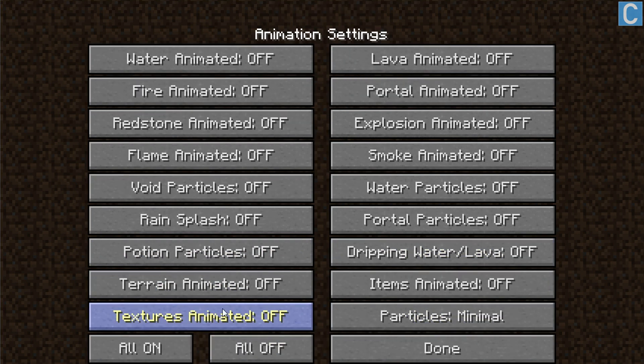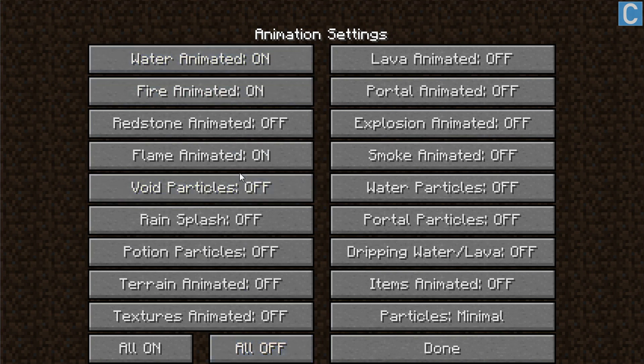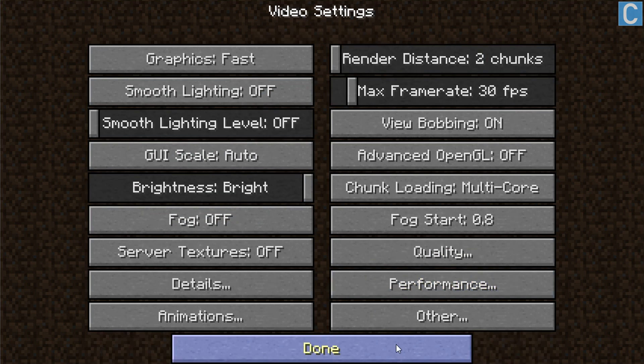Then we want to go to Animations. This is actually the simplest one of all of them. You don't have to go down through here and click all of these individually — you just simply click 'All Off' right here. Click all off and boom, they all turn off. Click done.